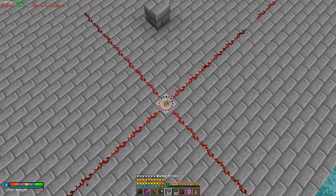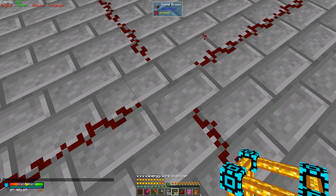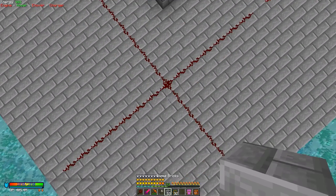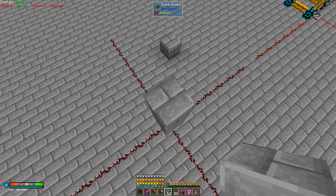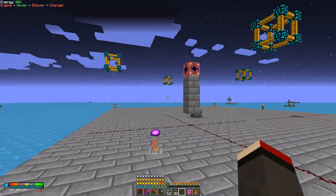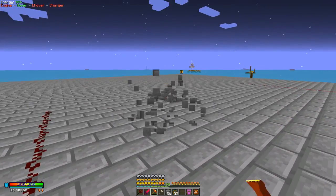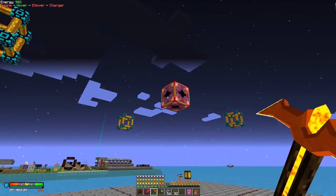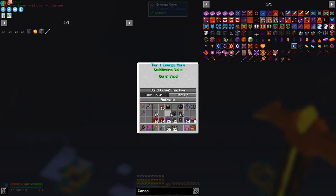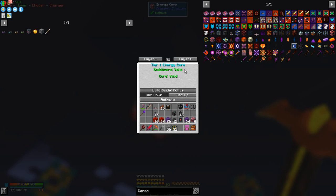Sometimes adjacent blocks will pick up the blocks underneath, which is not what I wanted to do. So those are the stabilizers. In the middle we're going to put the core. We'll put down one drop of redstone here and then count up another three blocks — that's where the core is going to go. Energy core. We'll put this down like that and then come down and break these blocks up. There's actually only a very fine touch on this one. You can say to it: you've got a tier down and you've got a building guide inactive, so you can actually put a building guide on here.